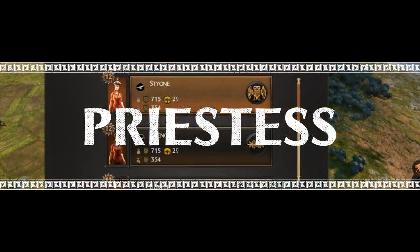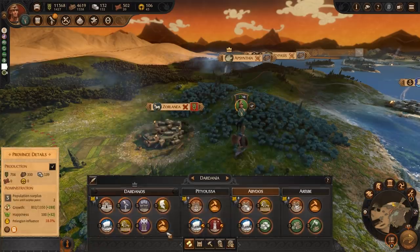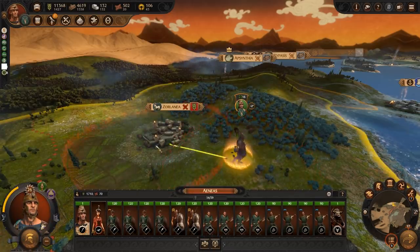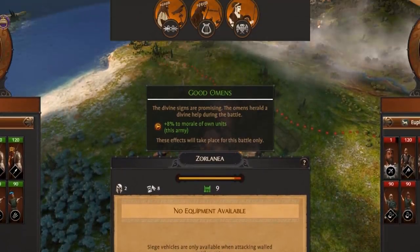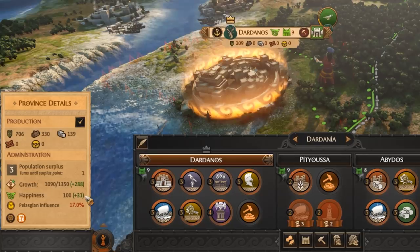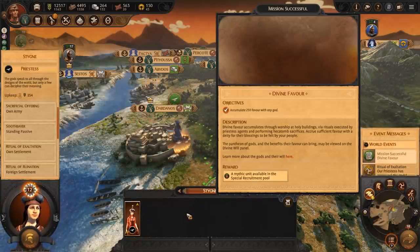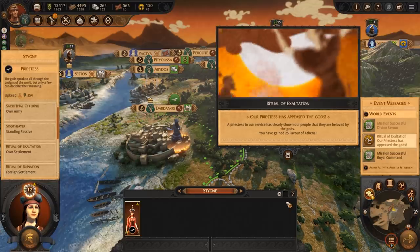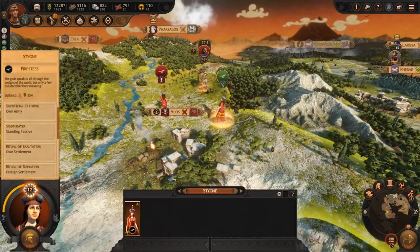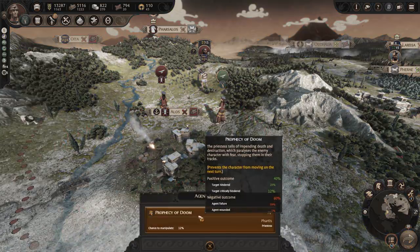Priestesses are a little different to Spies and Envoys. Instead of having personality traits, they are instead allied to certain cults. You can recruit them once you've built an altar. If a Priestess is embedded into one of your armies, she will use Sacrificial Offering, which will perform a ritual before battle to receive positive effects. Standing idly will raise the happiness of the local region through her Soothsayer effect. Targeting your own settlement will use Ritual of Exaltation, which can increase the favour of any god who has a temple built in that settlement, or in the absence of a temple, a random god. Targeting a foreign settlement will use Ritual of Ruination, or targeting a foreign army with Ration of Dead can decrease unit morale. Targeting a foreign agent with Prophecy of Doom will prevent that agent from moving.